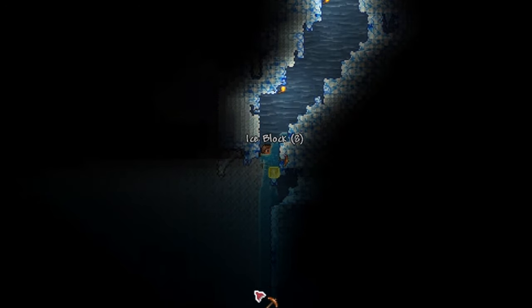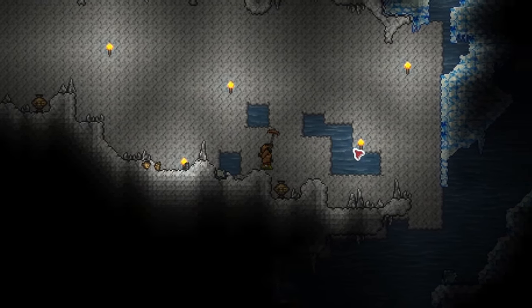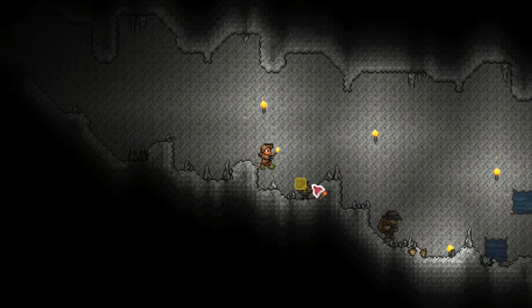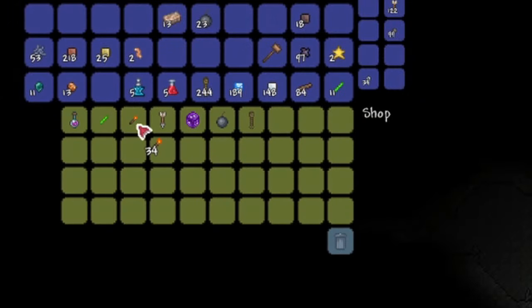We found the marble biome. This is a really, really dangerous one, because the Medusa — usually a hard mode enemy — can spawn pre-hard mode in an expert world. We got the skeleton merchant though, nothing much. I think I'll get some torches because I'm running low.